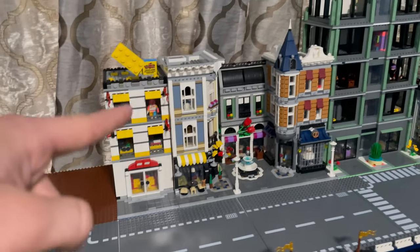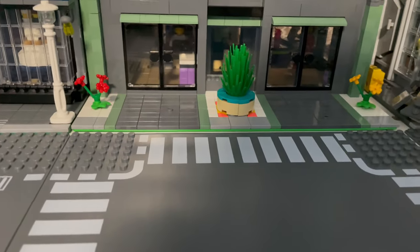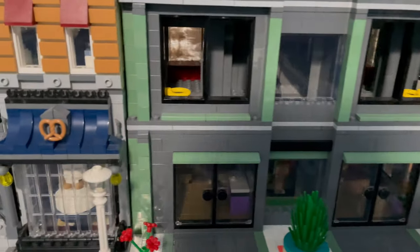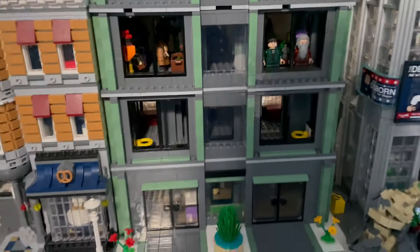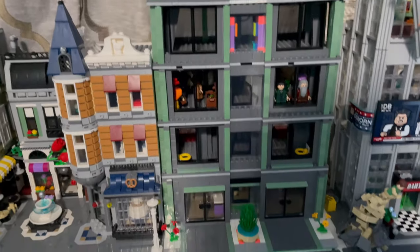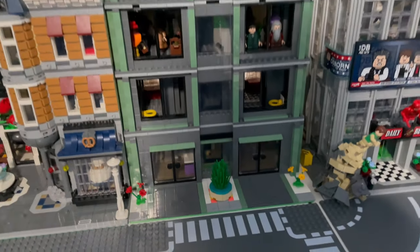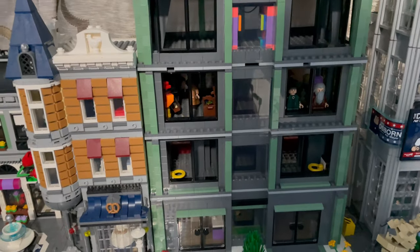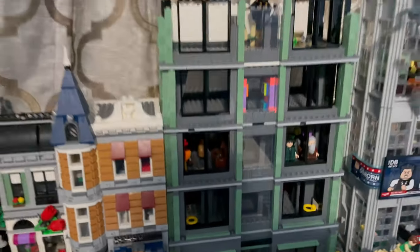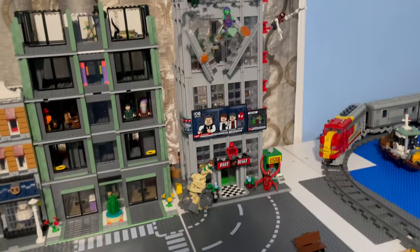We have our LEGO store mock, our assembly square, and our mock skyscraper which is in the works. I did go ahead and recolor the interior. This building is going to consist of different themes from LEGO — the first floor is a casino, the second floor is going to be apartments/hotel, the third floor looks like Harry Potter, and we started working on a Ninjago floor. Probably incorporate Star Wars, maybe Hidden Side, and so on.